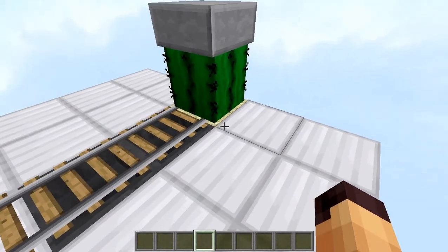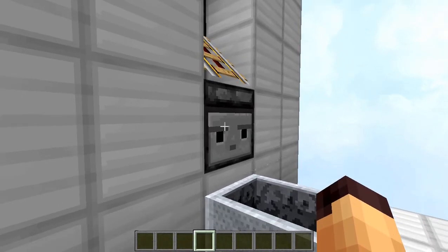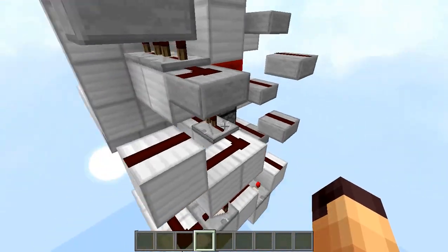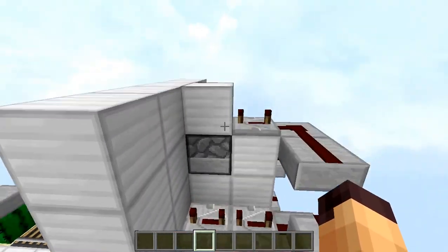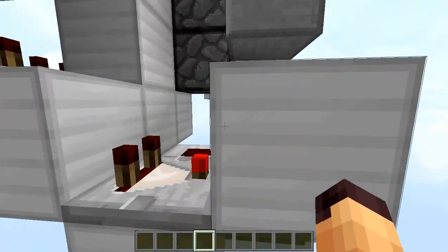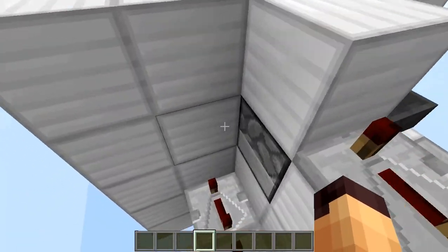At the end we have a system that will break the minecart and put it back in storage, but if you don't want this you don't have to build it. The way this works is simple: we have a detector and a string, so whenever the string is updated the detector will take an input and turn on the power rail. The minecart will go off on its journey and also trigger a dispenser which will place another minecart. The redstone for this mechanism places the minecart back in the dispenser — it's optional but handy.